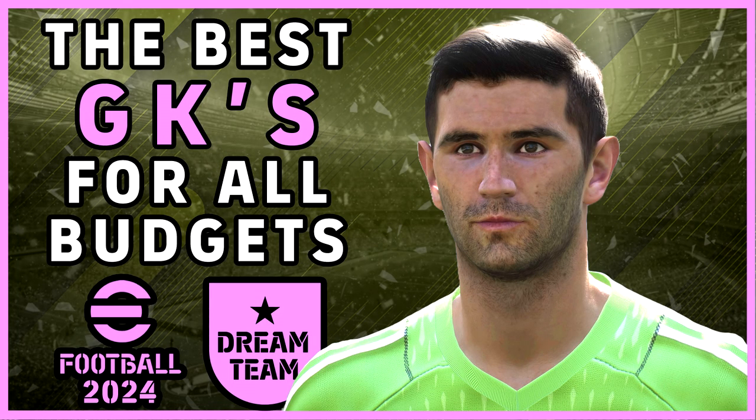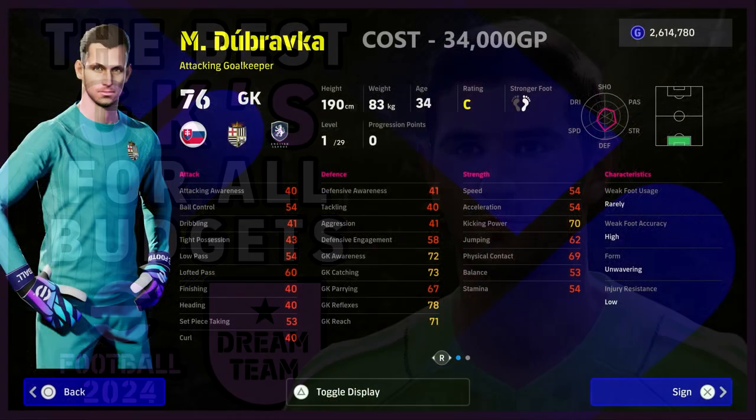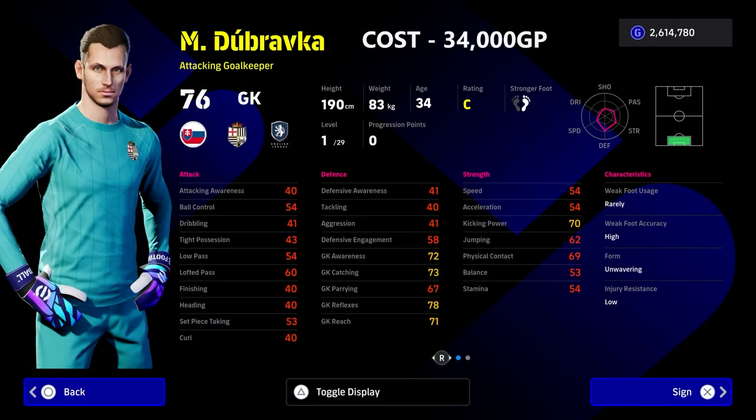Welcome back to the channel and welcome to another best players for all budgets. Today we're taking a look at the goalkeepers. We're going to start with Dubrovka — this guy is your budget option, he's 34,000 GP. He doesn't train up too bad, and he's got high reflexes.